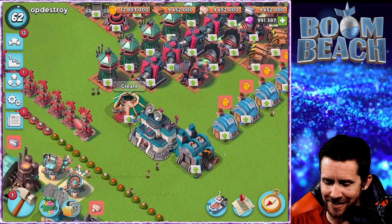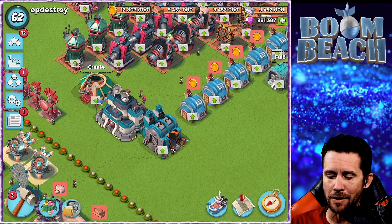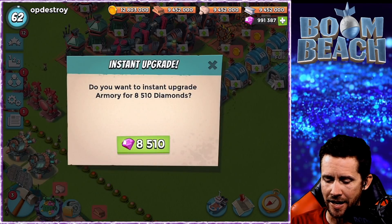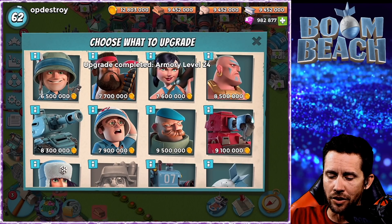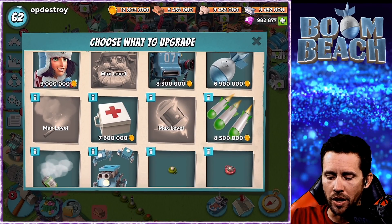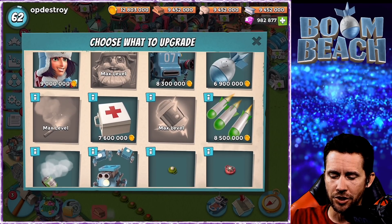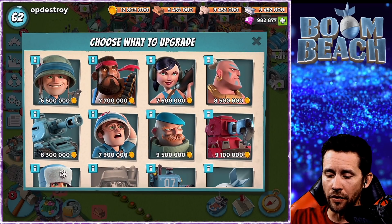On to HQ 24 - first off in the armory, we have to introduce a new troop: the Mech! Let's upgrade the armory to 24 right now. The troops you see with gold coins next to them are getting upgrades. The ones that say max level and are grayed out aren't getting upgrades at 24 - shock mine, flare, shock launcher, bomb. All the others will get an upgrade.